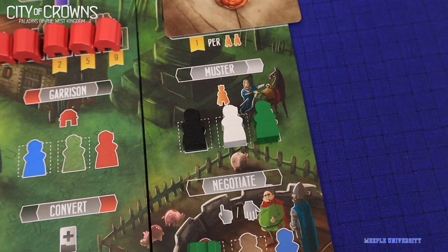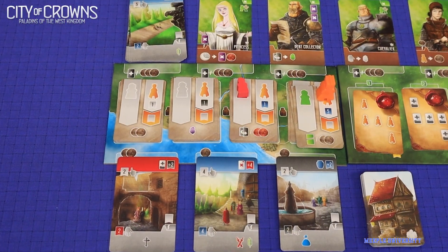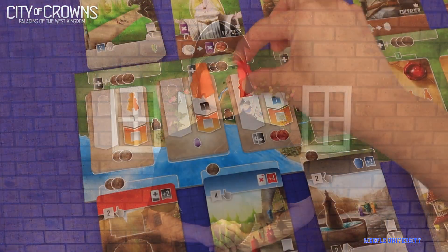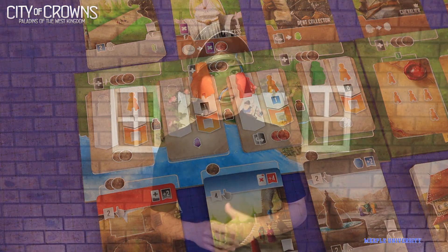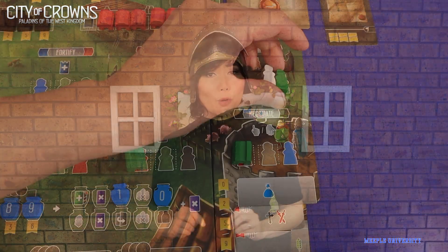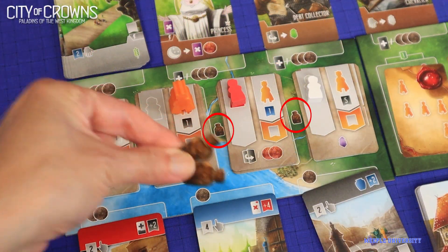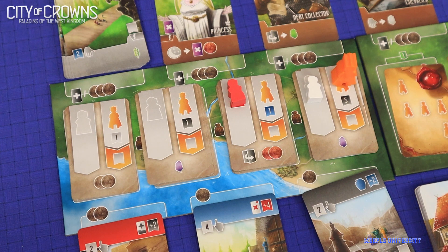The major addition is the extension on your player board and the common area that gives you more options: muster and negotiate. On the common board, muster gives you more slots to place your workers to gain the benefit. Resources can be really tough in Paladins. On your board, muster will cost you workers, then proficiency to move the diplomat on the common board to another slot.